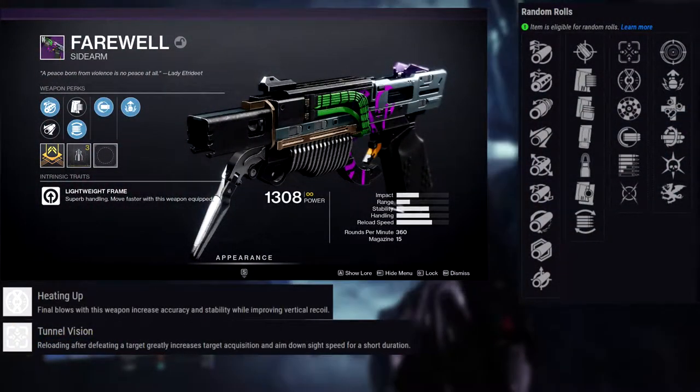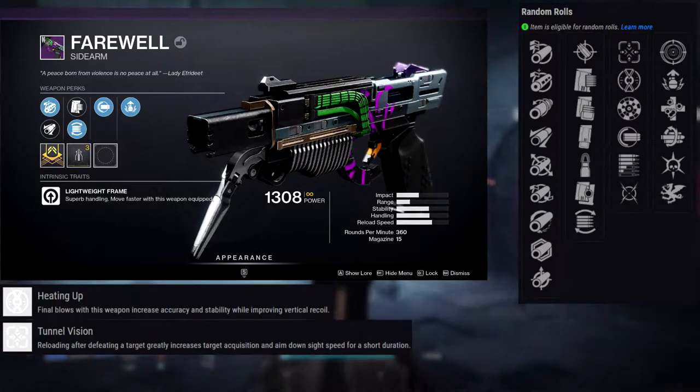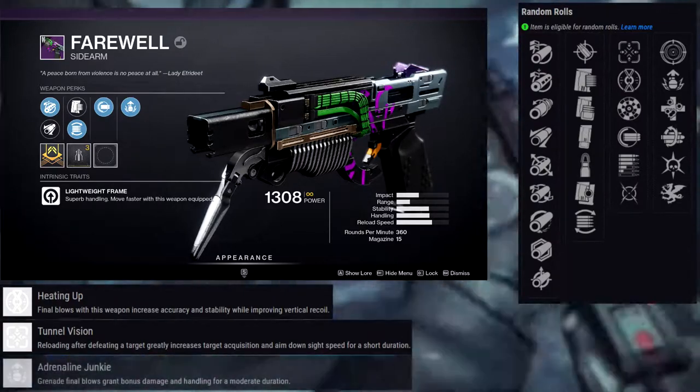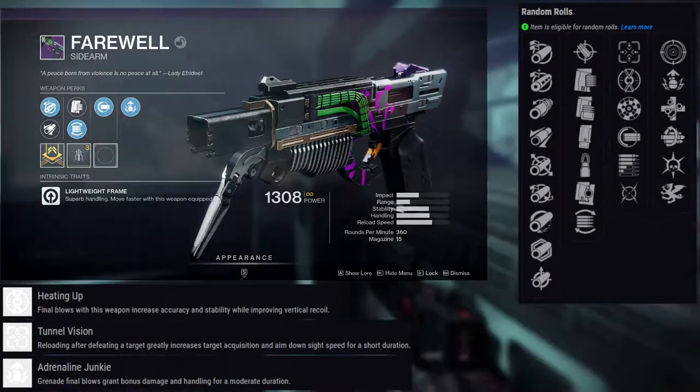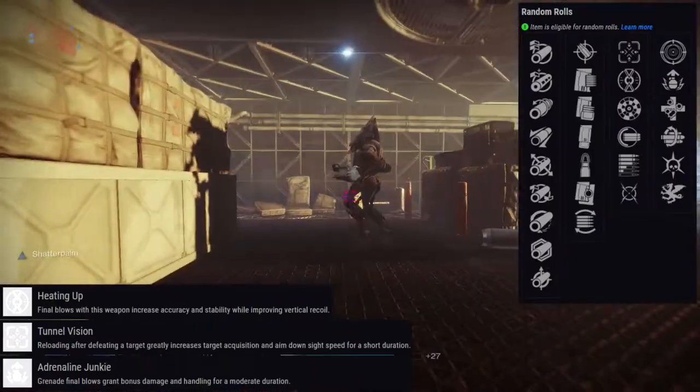First perk row: Tunnel Vision, Heating Up, Range Finder, Fully Auto Trigger System, Subsistence, and Moving Target. For the second row: Frenzy, Adrenaline Junkie, Unrelenting, Multi-Kill Clip, Thresh, and Vorpal Weapon. For the first row, immediately Fully Auto Trigger System — it just feels way better. I don't like sidearms that don't have Fully Auto Trigger System, especially if it's a single shot. So for the first row I'm going to try to get Fully Auto Trigger System no matter what.